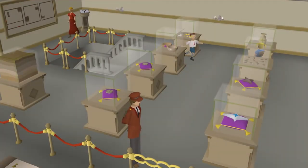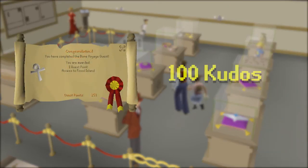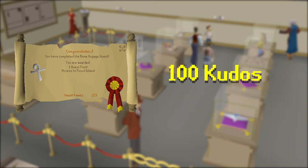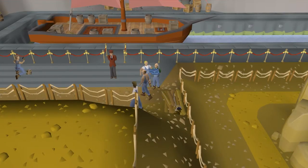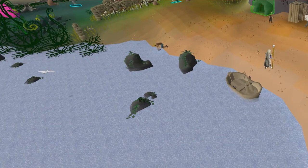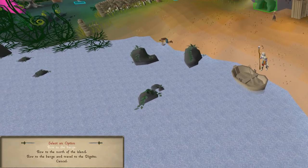To get Giant Seaweed, first we need to grow it, and it can only be grown from two underwater patches. To get there we need to head to Fossil Island, which requires Bone Voyage and 100 Kudos. Once you take the boat to Fossil Island, there will be a small rowboat just below you. Right-click on this and click Row to the North of the Island.